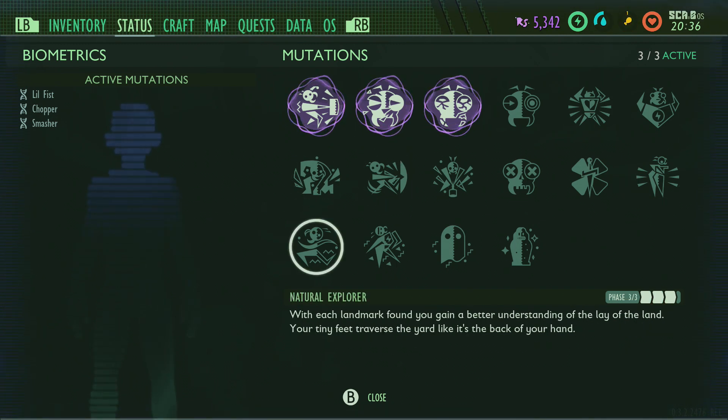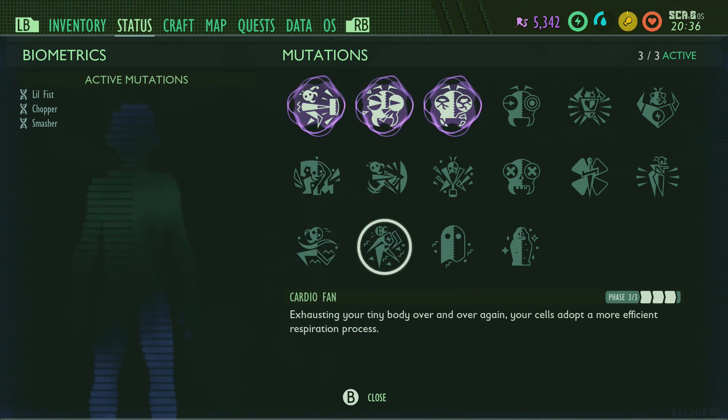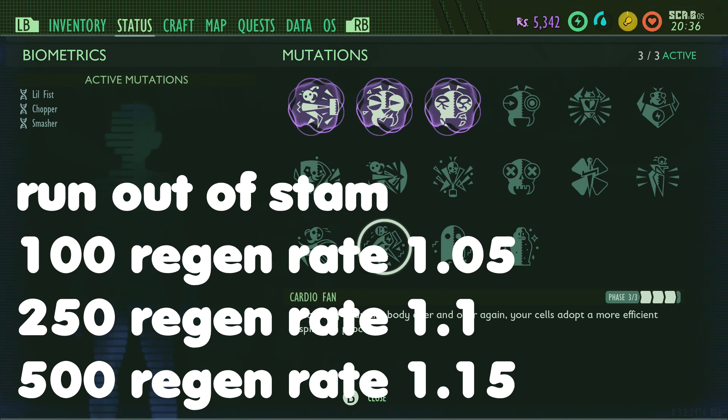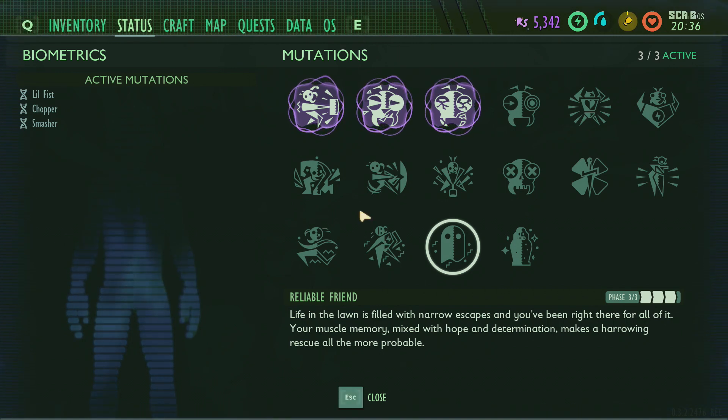Natural Explorer is for discovering all the points of interest: discover 5 for a 0.3% boost, 20 for 0.6, and 50 for 1.1. Depleted Stamina — I've told you guys how to cheese this. Run out of stamina 100 times to get 1.5% regeneration, 250 times to get 1.1, and 500 times to get 1.15. Revive a Friend has changed slightly since the last update — the newest update makes it just a little bit quicker.